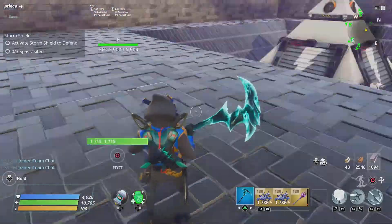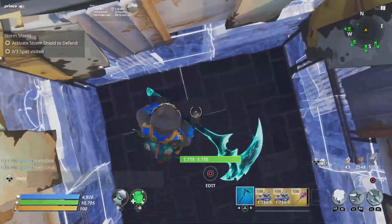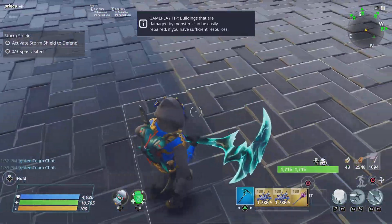So first, you want at least just a floor right here. But we're going to make a box of floating traps — put floating traps in a box. And we're going to make four sides.